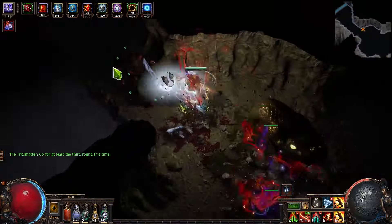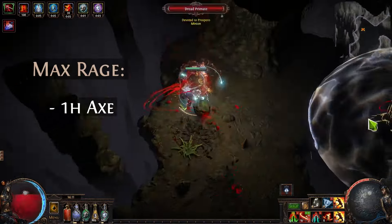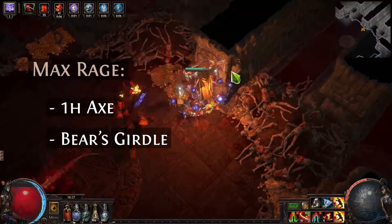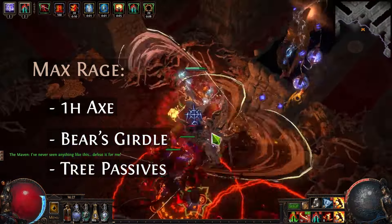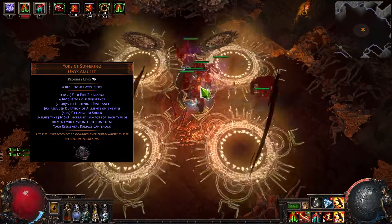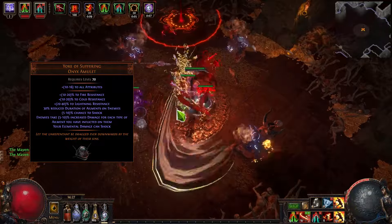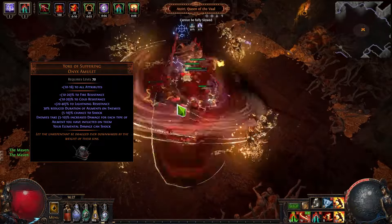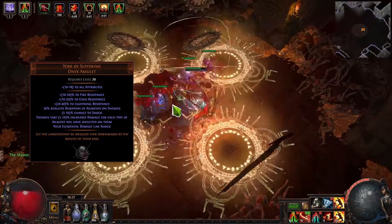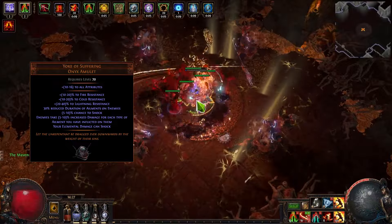On top of that, we are stacking different approaches to rage. We are using rage on our one-hand attacks, we are using Bated's Girdle for maximum rage, and we are trying to pick up rage nodes in the tree itself. After that, we are using Yoke of Suffering, which gives us 10% increased damage for each type of ailment you have inflicted on your enemy. It also gives you a unique approach for your damage to shock enemies with any kind of elemental, so we can pretty much shock enemies with our cold damage, providing a decent increase to our DPS.